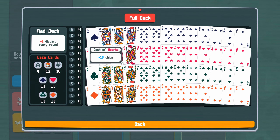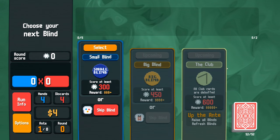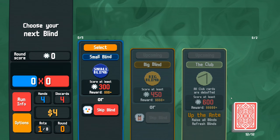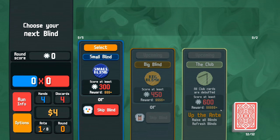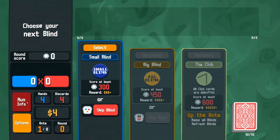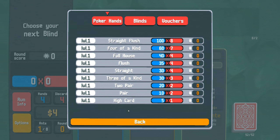If you don't know anything about poker, don't worry too much — it's pretty self-explanatory once we get into it. Down here we've got our deck, which is a standard 52-card deck. The object of the game is to beat each round. We've got these things called blinds — the first blind requires us to score 300 over four rounds to progress. They're called the small, the big, and the ante. The last round in each set has a boss.